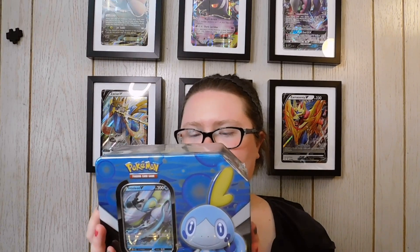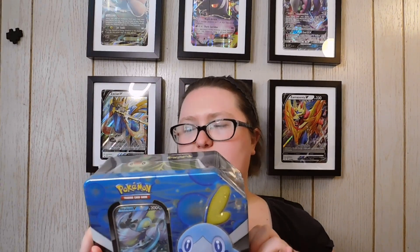I saw this tin. It's considered the Powerful Partner Pokémon V tin. It's supposed to come with one of three foil cards — I'm assuming that's just this Inteleon card here. It comes with five Pokémon TCG booster packs and a code card to unlock a promo card in the Pokémon Trading Card Game Online.